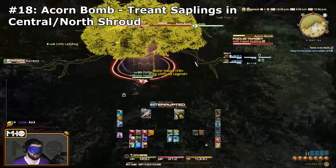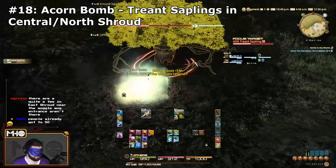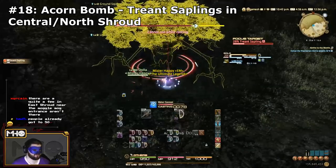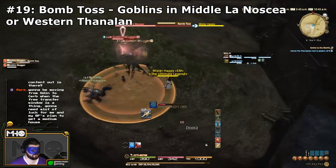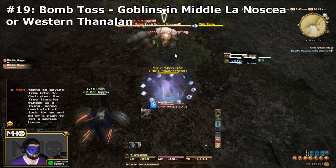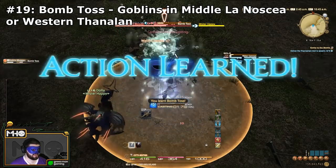The next one is another easy skill to learn: Acorn Bomb. You can learn it from any of those Wandering Treant Saplings, whether they be in North Shroud or Central Shroud — as soon as you see them use Acorn Bomb, kill them. Another really easy one is Bomb Toss. You can learn this from Goblins in Middle La Noscea or even in Western Thanalan. As soon as you see them use Bomb Toss, kill them.